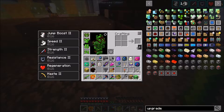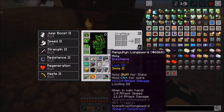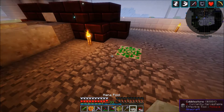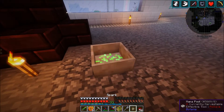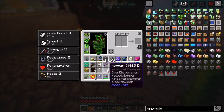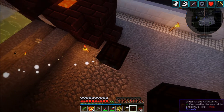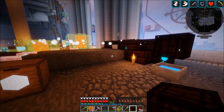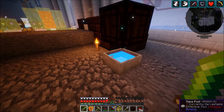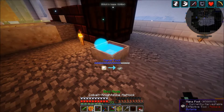We'll set up our conjuration catalyst right here. Then we'll put our mana pool right there and above that we're going to put a spark, which is going to start getting some mana in it. Then above that we'll put our open crate — and apparently the spark can be inside the open crate, which is interesting! It's still getting mana, so I'm going to leave it alone — it's a little bit more compact that way.